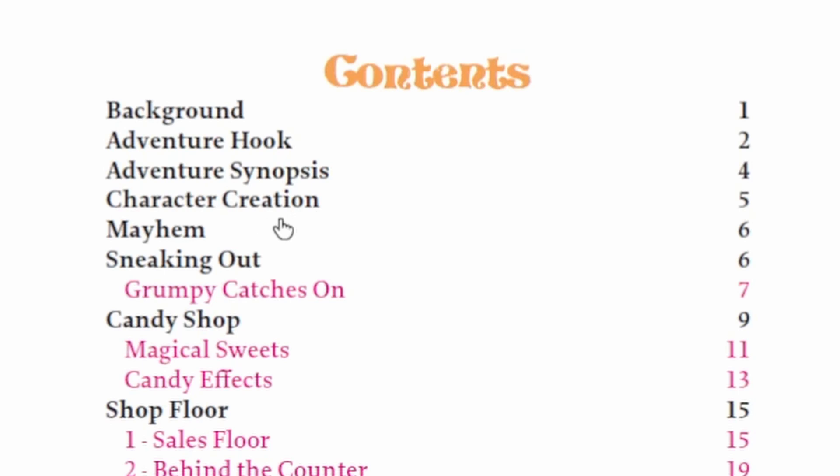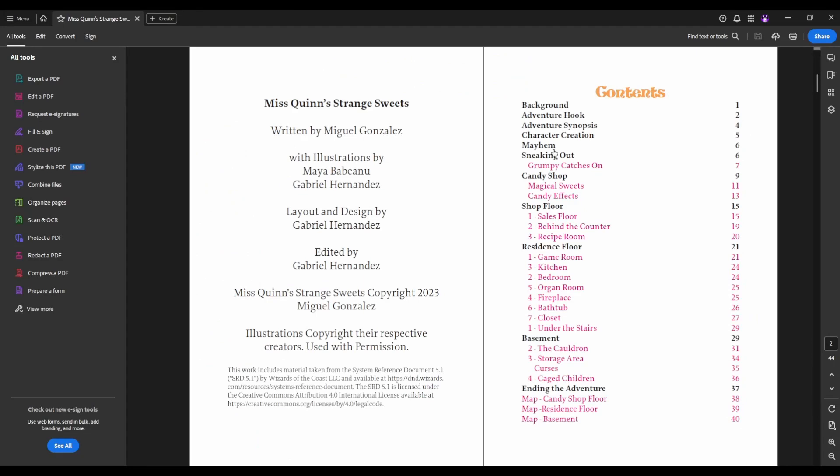This adventure is a bit unique in that the character creation process anticipates that your players will be playing tiefling orphans. To accommodate this, your players will take a commoner stat block, add some modifiers to it for tieflings, and then choose a cantrip that they can use throughout the adventure. So this is almost like a zero-level or adventure funnel.